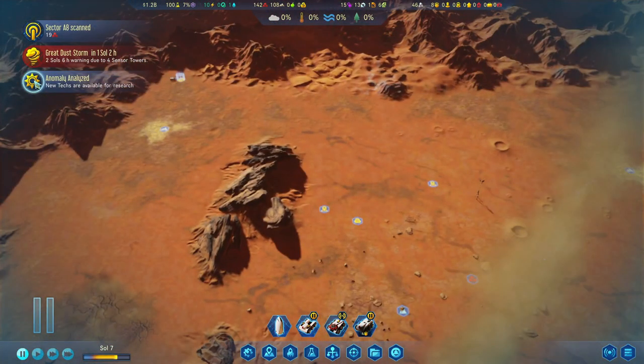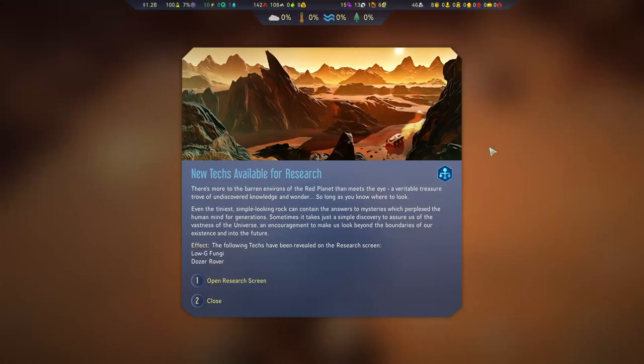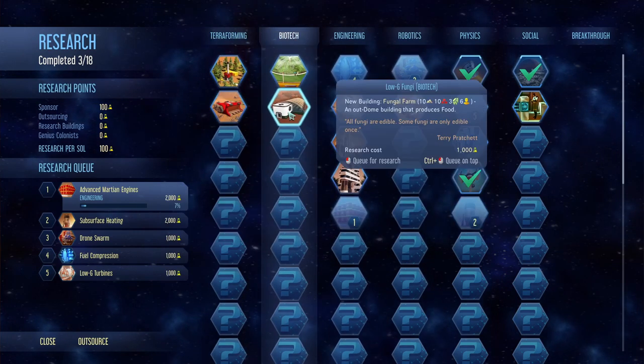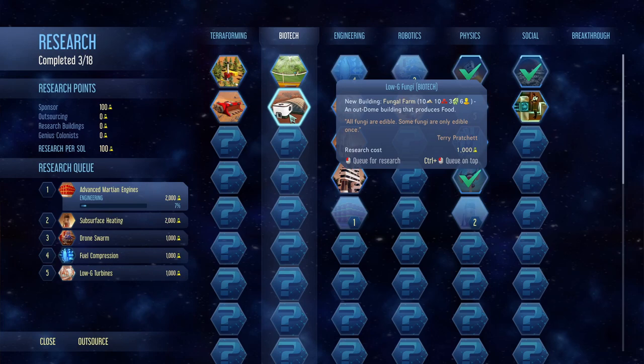Anomaly analyzed — new techs. So this one gave techs, which means this one's a breakthrough. I got it the wrong way around. There's more to the barren environs of the red planet than meets the eye — a veritable treasure trove of undiscovered knowledge and wonder. So we got two techs over here: Logi fungi and Dozer rover. Dozer rover gives us the ability to construct the dozer. And fungal farm is a food production farm. So we got two food ones right at the start — that's not bad at all.